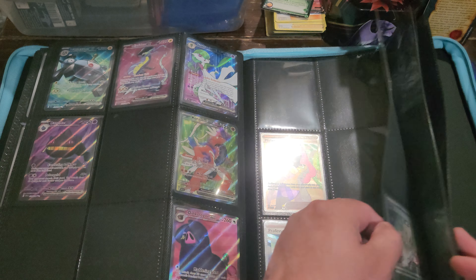All right, next booster here. I like this set — their effort was pretty good with this one. Not too bad: Flabébé there, Growlithe, Crocodile, Flamigo, fortress. Got a Potion reverse there, nice. Starly and approaching our rare card — it's a Cleffa rare. Okay.